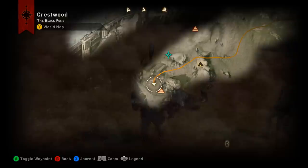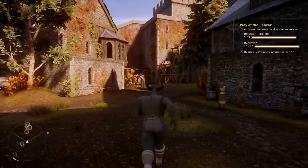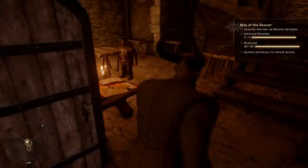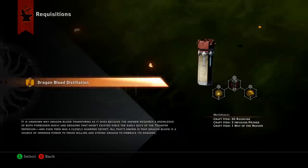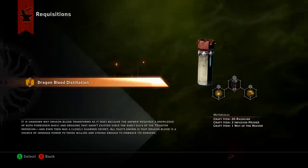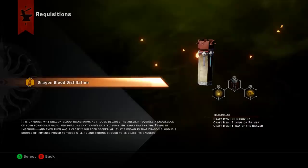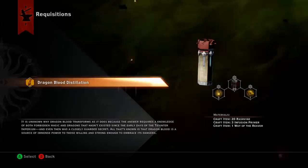Now we're heading back to Skyhold to the requisition table, which will help us complete the quest. Head over to the corner where Cassandra likes to hang out, go in this door, and find the requisition table. Craft the requisition — the game does recognize Writing on Reaver Methods even though it wasn't showing on screen earlier; that's just the bug. Go ahead and craft it, then go talk to your trainer to complete the quest.